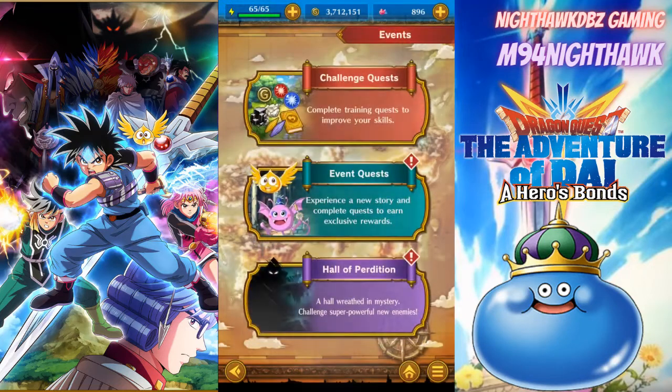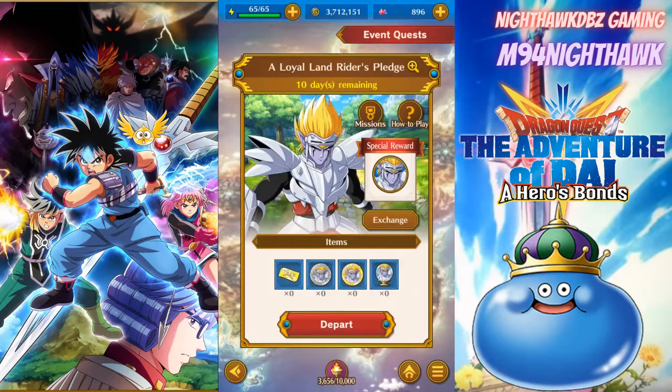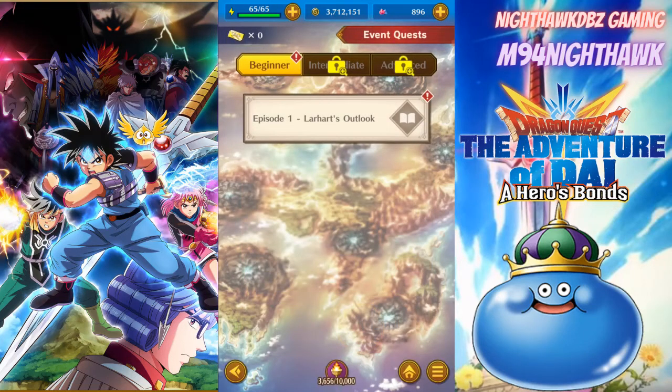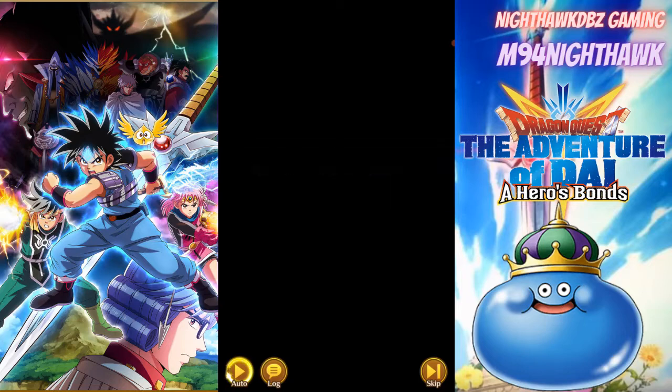Without further ado, let's go get Lahart — the poor man is sitting there waiting in the events, waiting to be challenged. We got 10 days remaining by the time of recording. Let's go get ourselves a loyal land rider and bring him to the team. I'm ready — I want to give him that armor and build him up pretty well.